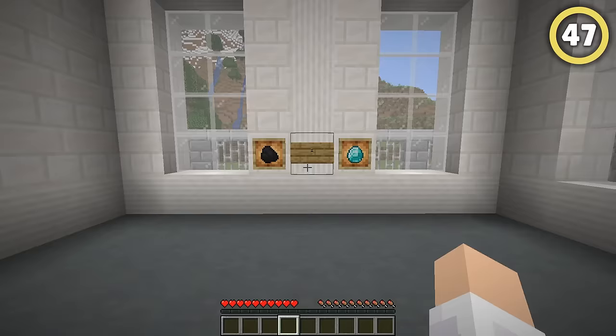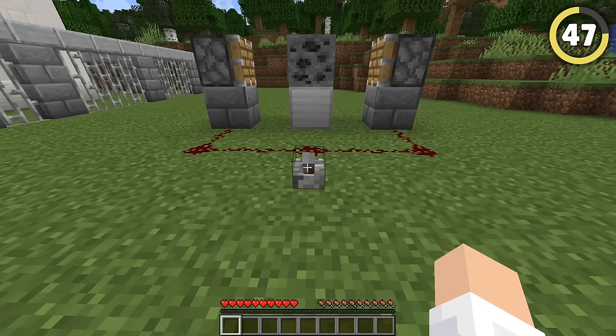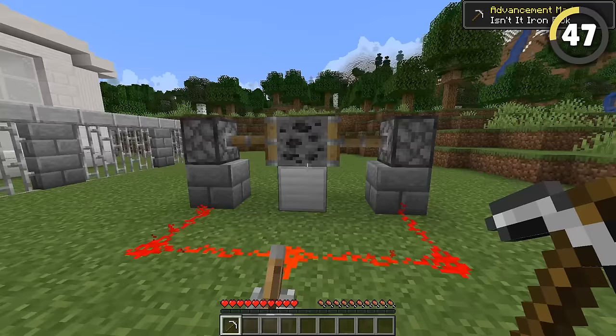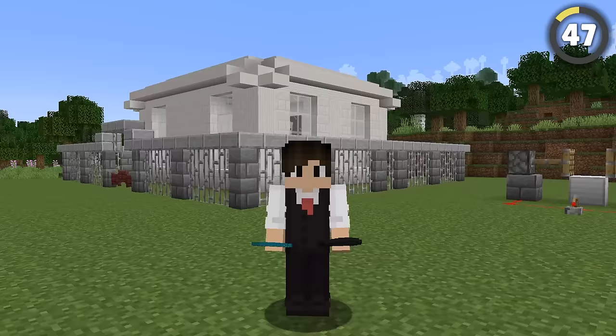In real life, people think coal and diamonds are both made out of the same thing. This means that if you apply enough pressure, like with a piston, you can literally turn coal into diamonds. And surprise, surprise... it doesn't work. Probably because it's not even true in real life. It's a myth there too. Double busted.